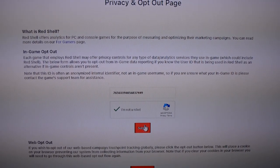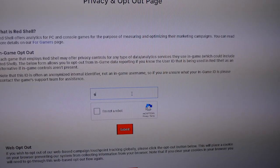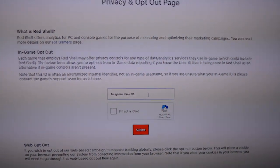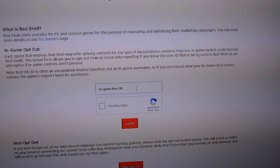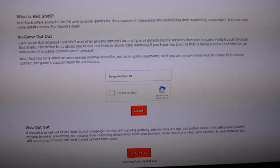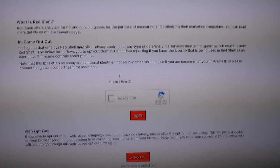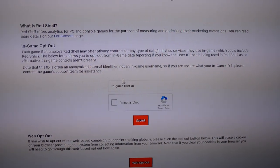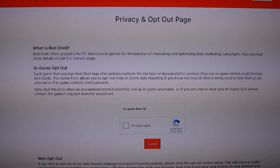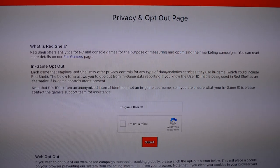It says in-game user ID, so I also put in my custom URL — just 'gmodism' — and opt out as well to be on the safe side. Then you scroll down and click web opt-out to opt out from the cookies. This should at least help. I'll put this opt-out link in the description.